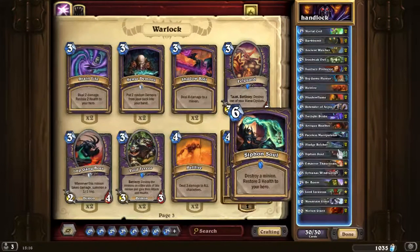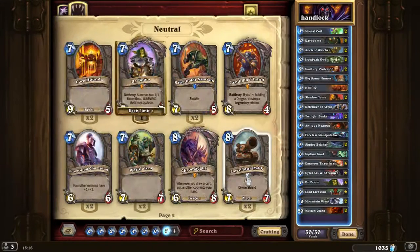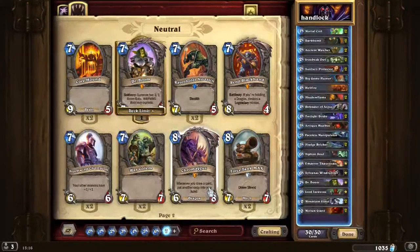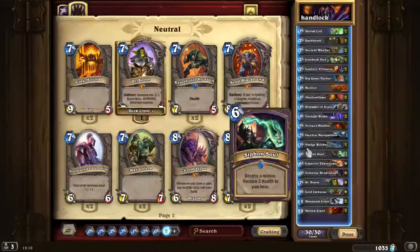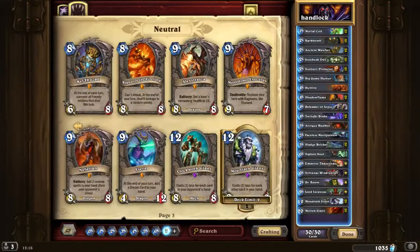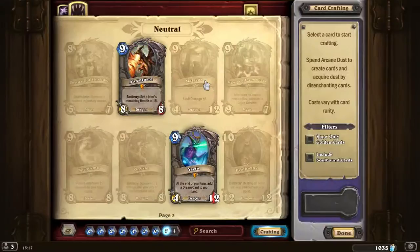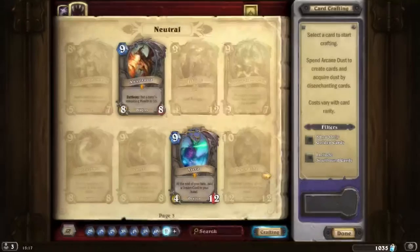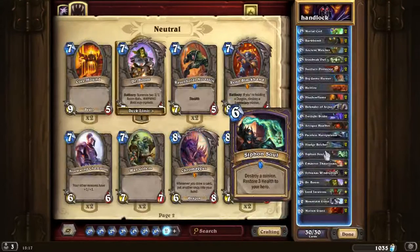The next card is Siphon Soul. This card is used for minions we couldn't kill with Big Game Hunter. Say a druid summons Chromaggus — you can't really do anything to it. The only thing that can stop it is Siphon Soul. I only run 1 of it. It also heals us for 3 health, which is really important. It's also great against cards like Kel'Thuzad or Malygos — the most annoying card with spell damage +5. We really want to get rid of those quickly.